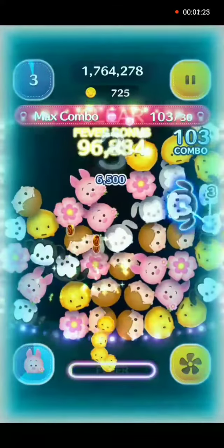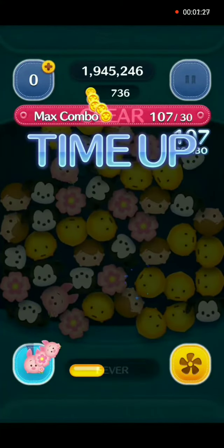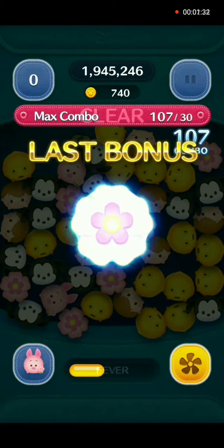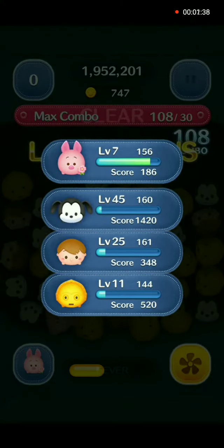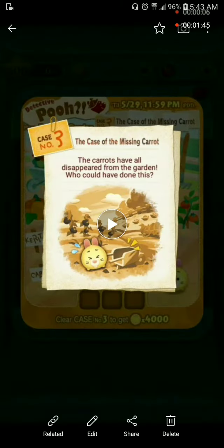I guessed 100 but we're going over it. There we are — 107 combos, then 108. Final numbers: 747 coins, two million four hundred sixty-six. All right everybody, stay tuned for the next part.